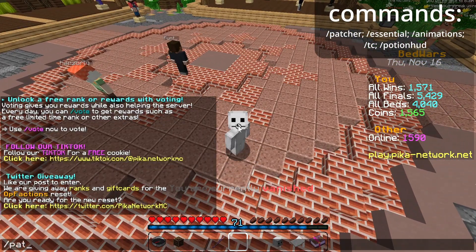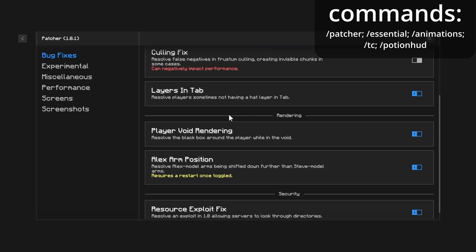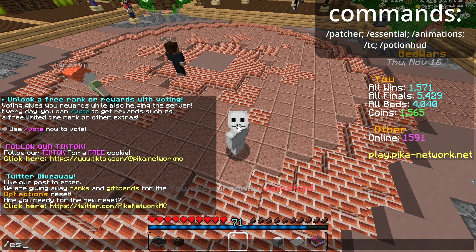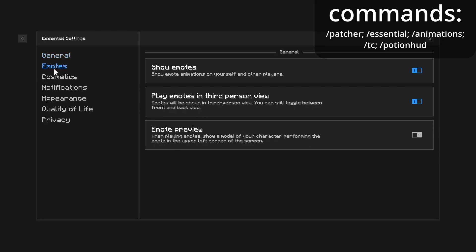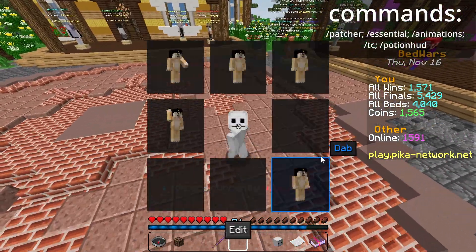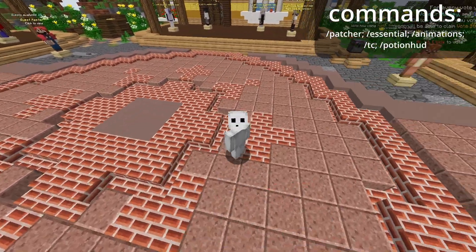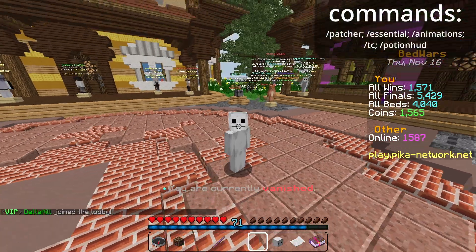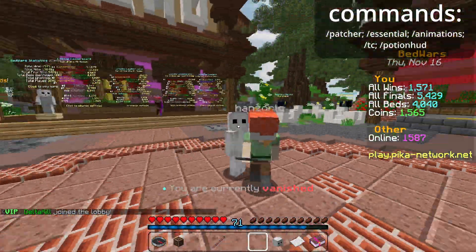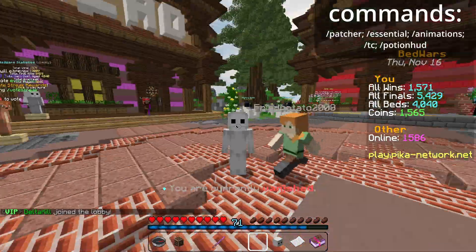Now with your new mods, you can do slash patcher to customize all your patcher settings. You can do slash essential for all your essential stuff. It does have cosmetics like these, but you can't do them on Peek Network because it's a cracked server. There is also zoom from Optifine, of course. You can change the zoom in your patcher settings, you can change the zoom like this.